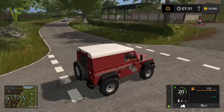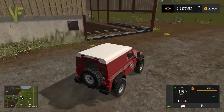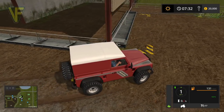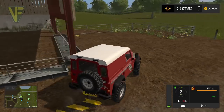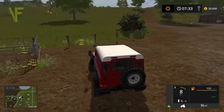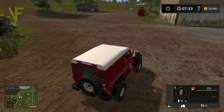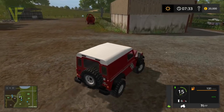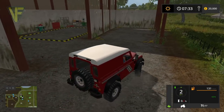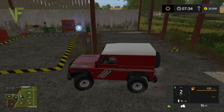Over here we have our cow yard - or actually, this is the sheep area. That's the grass trough and the water for the sheep. There's a fuel tank over here, and I'm guessing that is the spawn point for the wool, which is quite good.